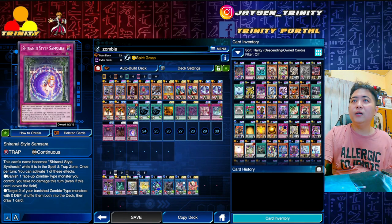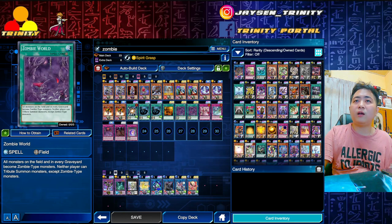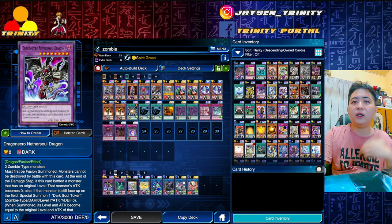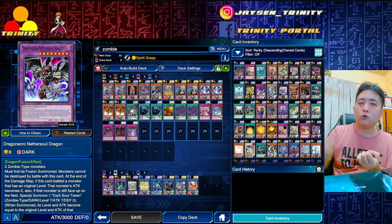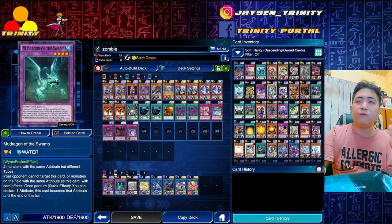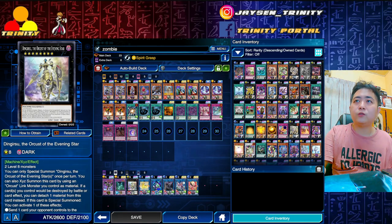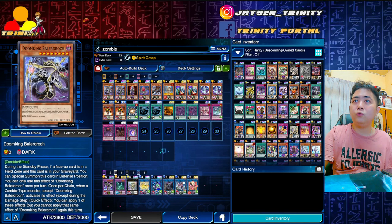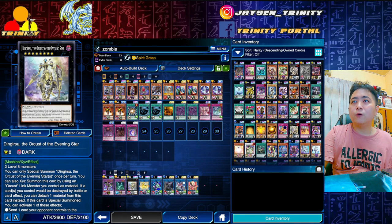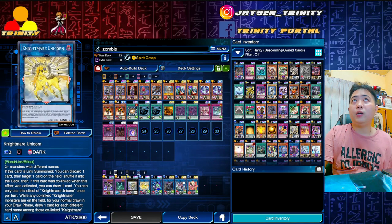For the extra deck: Nether Soul Dragon — fuse two zombie monsters. Since Zombie World makes everyone a zombie, you can just Super Poly them, make Nether Soul Dragon, reduce their monster to zero, summon the token, and hit for full damage. The new Dragon requires two monsters with the same attribute but different types, also for Super Poly. Dingrisu is for your end board as well — if you have two Doom Kings on the field, you XYZ into Dingrisu, remove one card, and go for the kill. You can use Dingrisu to clear the backrow and then attack for the win.